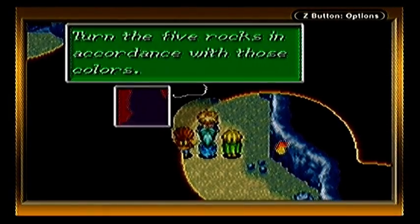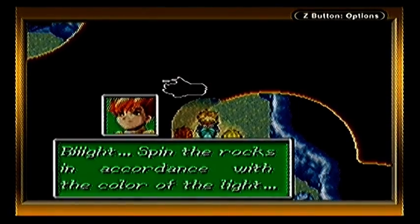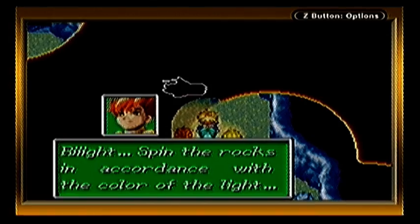I ain't gonna remember this. Turn the five rocks in the corner to those colours. Red — what was it? Red, blue, white, yellow, red. No, I said red twice. What was it? Stop. Oh, we're so screwed. I'm so screwed here.